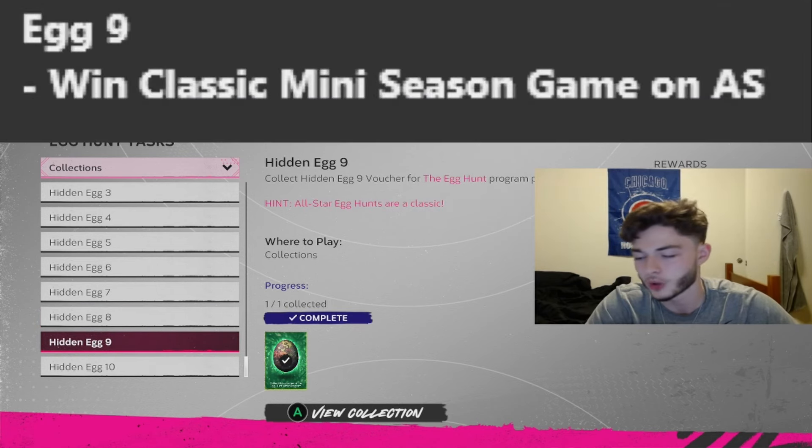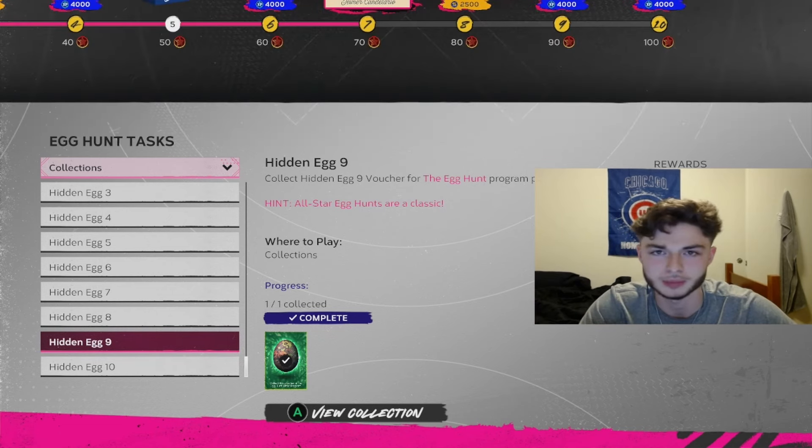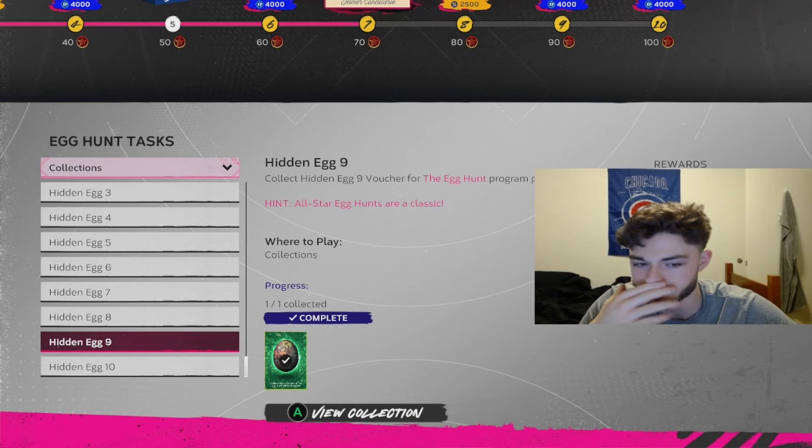For egg number nine, you're going to want to hop into Mini Seasons and win a game on All-Star difficulty. That's how you get this one. Just use your best players, hop in, and win on All-Star. Shouldn't be too complicated.